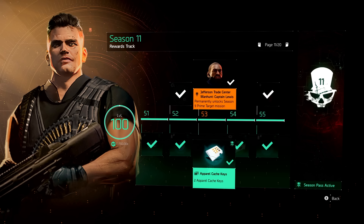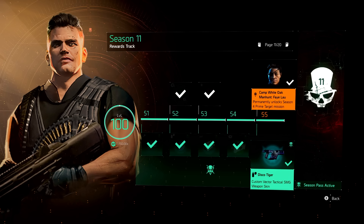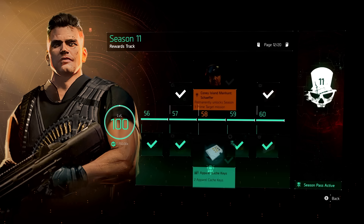Right here is the Captain Lewis Prime Manhunt target — you can unlock it at level 53. For Fei Lao's mission, you can unlock at 55. And here it is: permanently unlock Schaefer. At level 58, this season — Season 11 — you can unlock the Coney Island Manhunt mission Schaefer. So if you are already past season level 58, you have this mission.